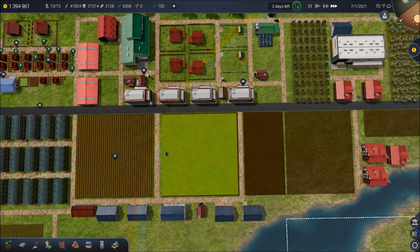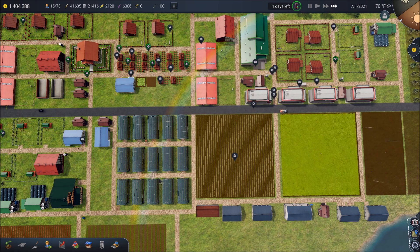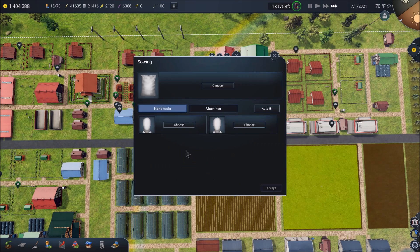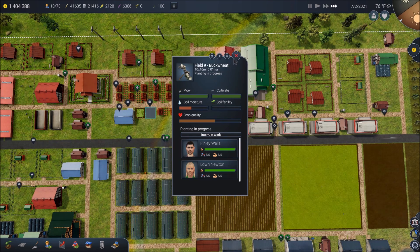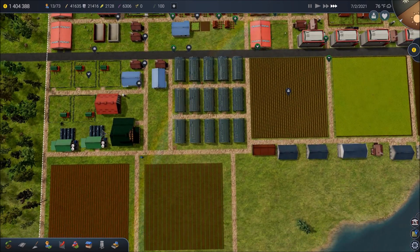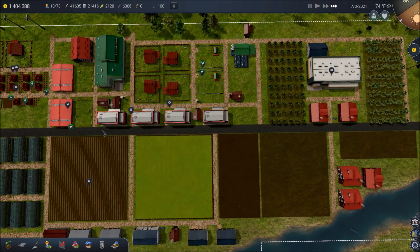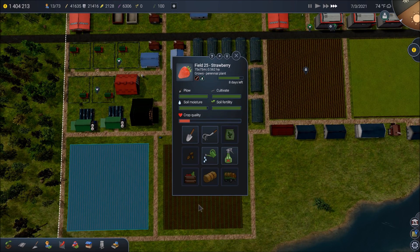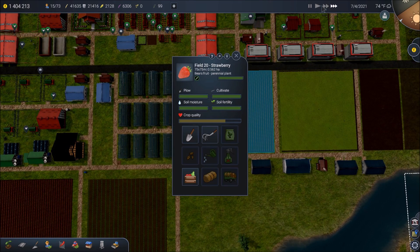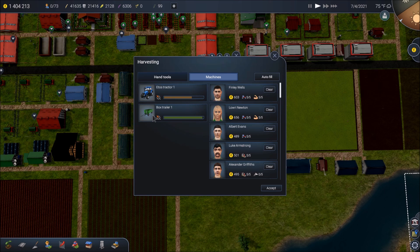If you have any ideas, by all means throw them out there. This map has sort of run its course. Let's see what we've got here - both of these, eight days, ten days, so we're almost ready to harvest those. And we are actually ready to harvest here, so let's go ahead and get that started. Let's auto fill - we got our tractor, the box trailer, good. We've got a whole bunch of people, not all of which actually need to be doing this particular activity.